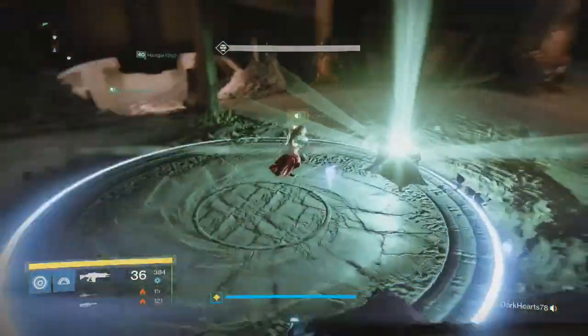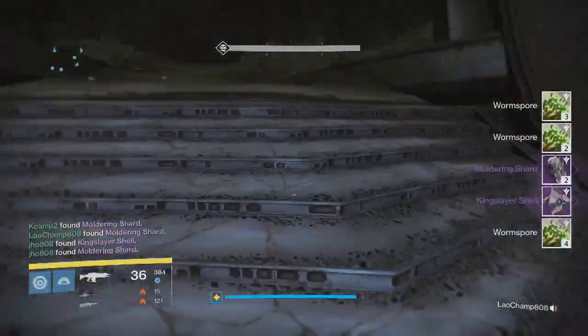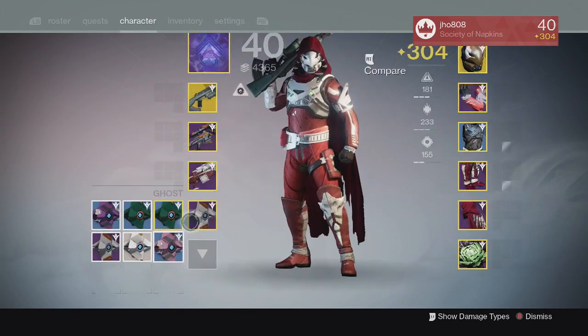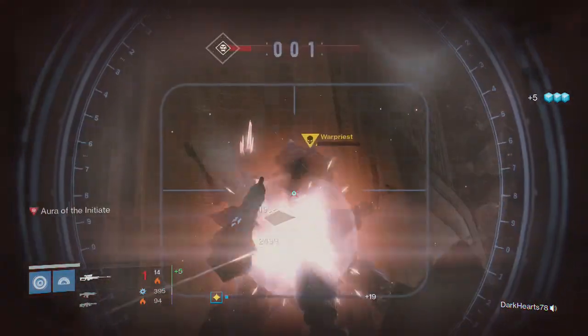Going into my next character, my Hunter for that week — at the Totems checkpoint we got two Moldering Shards and a Kingslayer Shell at 307. My highest one is 309, but hopefully with hard mode coming out we get some 320 Ghost Shells going into next week.